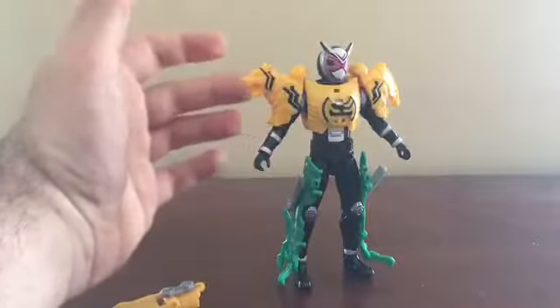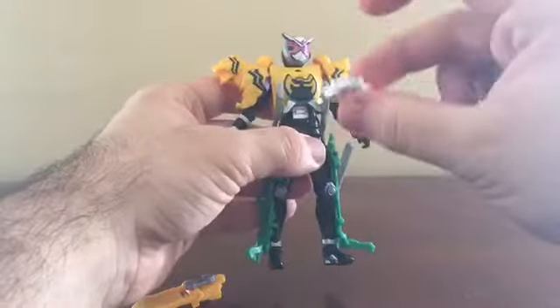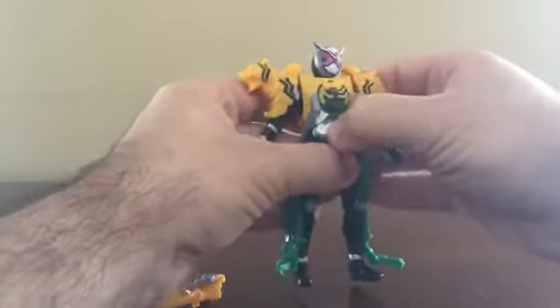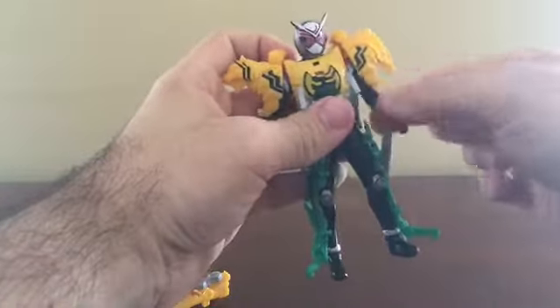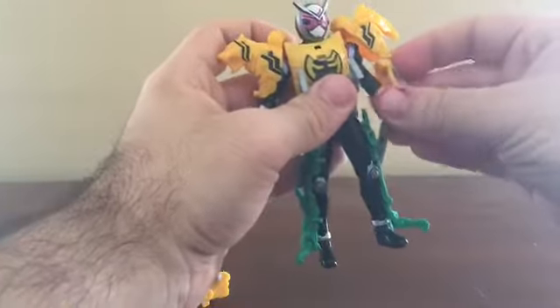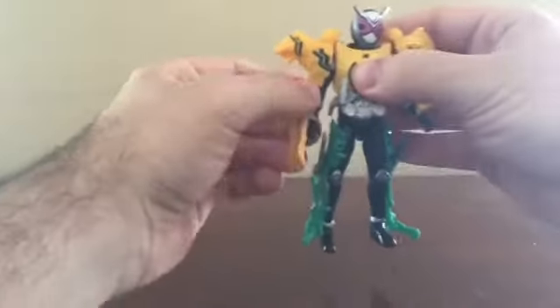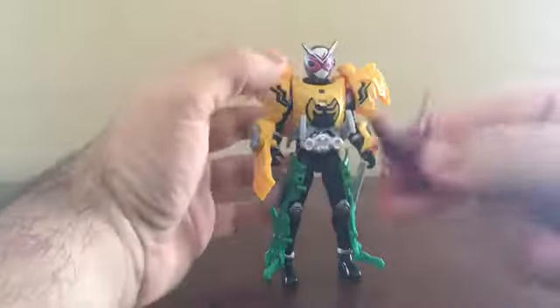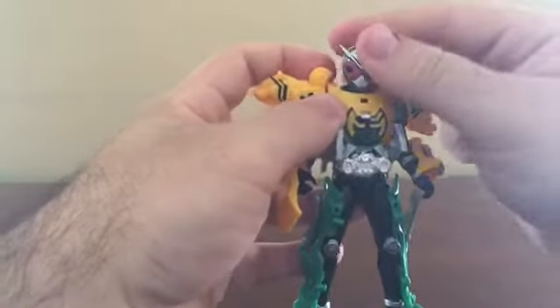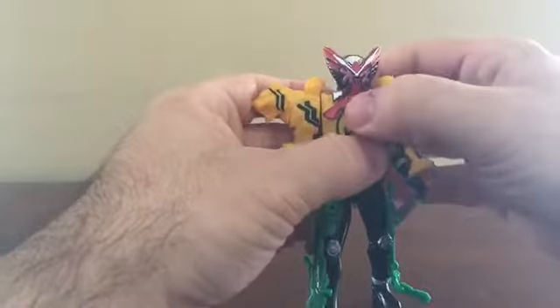Now we can add what were the back legs of the grasshopper and plug it onto the bottom — you hear that snap into place. Then put the Jiku driver with the two ride watches on there. Now we can finish this off by putting on what were the legs of the Tora unit, and these plug onto the arms. Then plug the one with the claw on it.